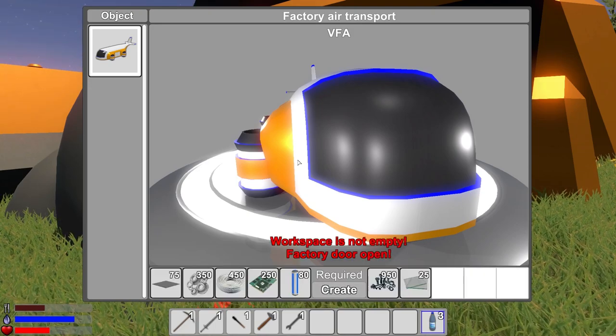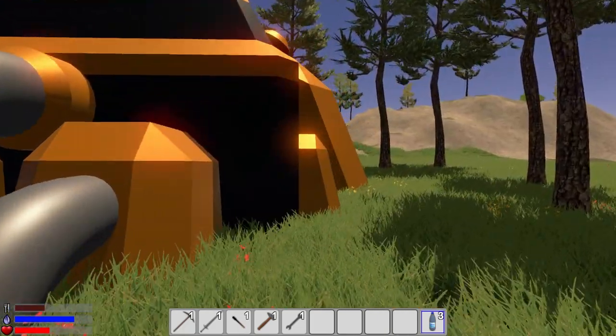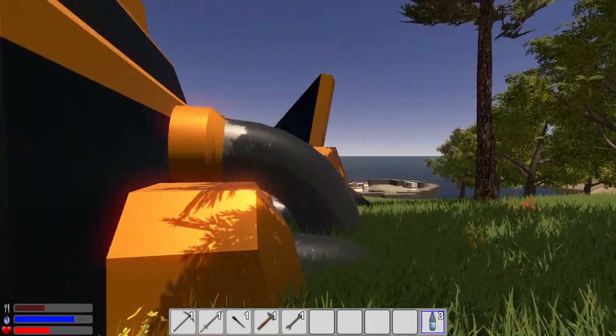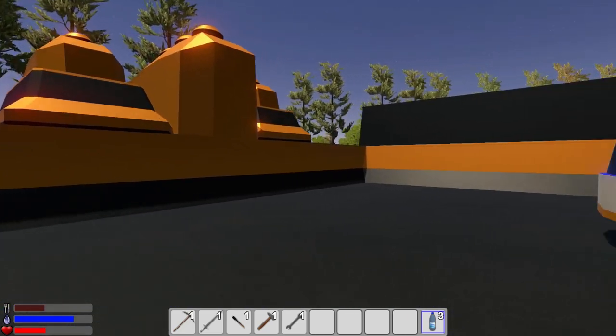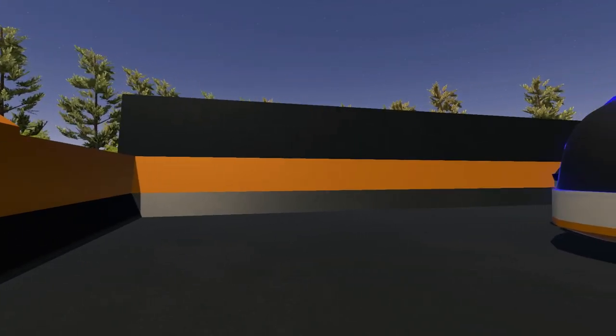Workspace is not empty. Factory door open. Check that out. That's cool. How do we go in here? Factory door open. Can I just jump in here? Oh, look at that. Cool. Well, before I do anything, I actually want to grab a screenshot of this here for use later.